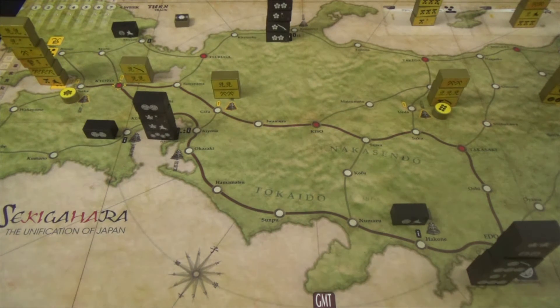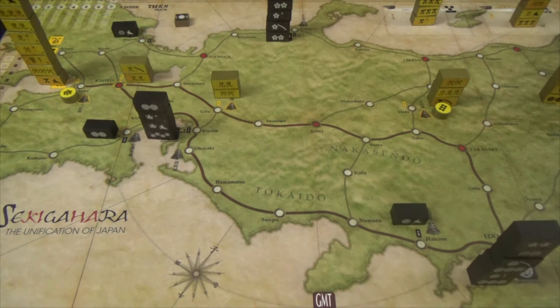Once all starting units are placed, each player shuffles their deck and draws five cards. The game is played over rounds called weeks, and during each week each player gets two turns. A week has three phases: the reinforcement phase (skipped in week one), the bidding phase for turn order, and the action phase where players alternate taking their turns.